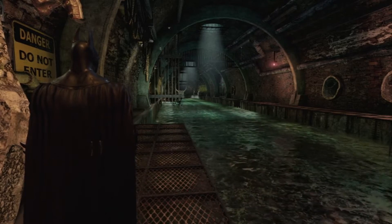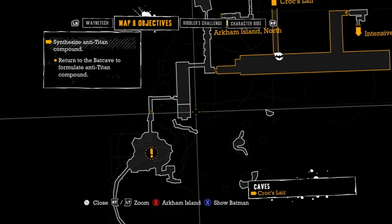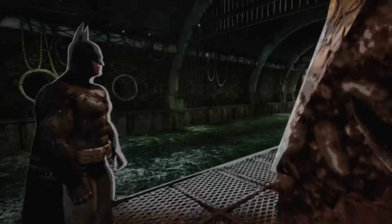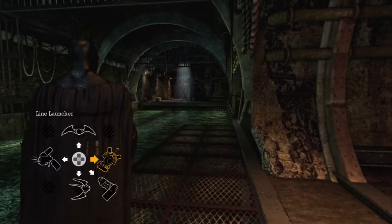Hello everybody, Nota27 here. Welcome back to Batman Arkham Asylum. We need to get to the Batcave to make an Anti-Titan. Which way do I go? Forward? This way, I think. Yeah, okay, so I go forward this way and then I can head right to the Batcave. Let's get out of here.